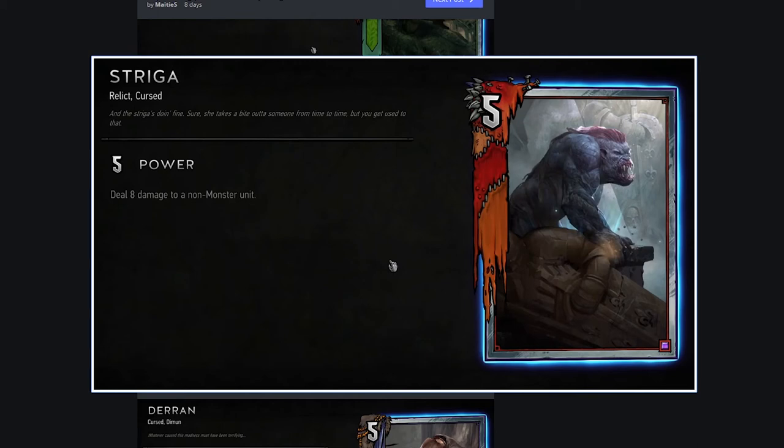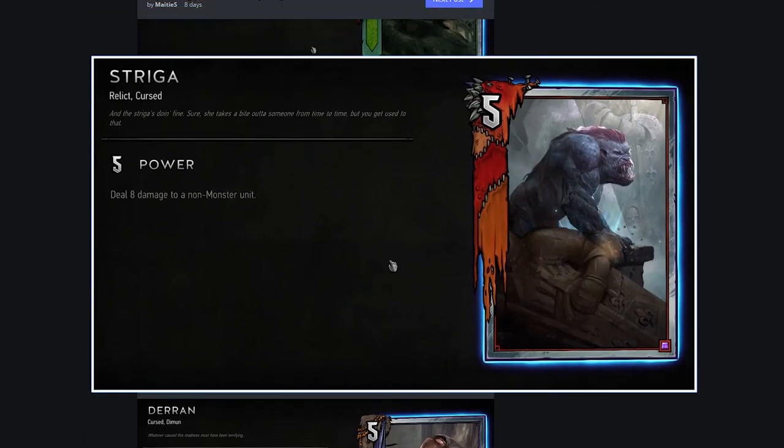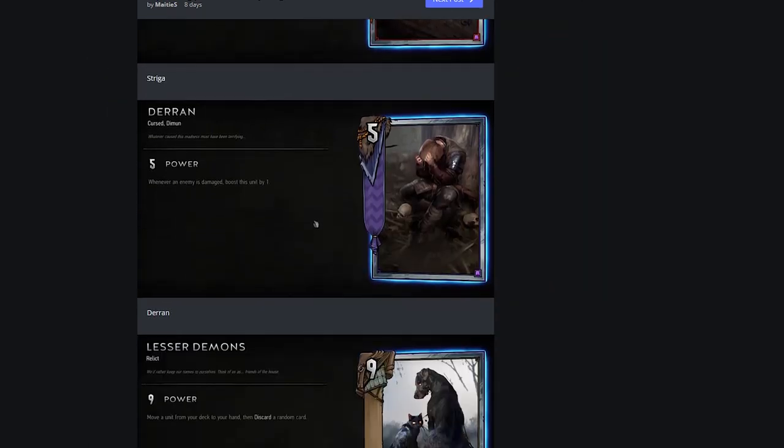Striga, a Relic: deal eight damage to a non-Monster unit. I really dislike things like that because it's entirely reliant on your opponent not playing the faction you're playing, which is going to be Monsters. At a base level deal eight damage is fine because you're targeting, but you have to choose a non-Monster unit - that seems really frustratingly limiting. Strong but I wouldn't rely on it.